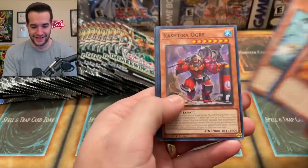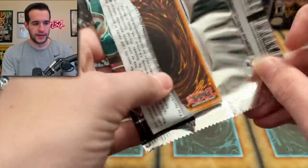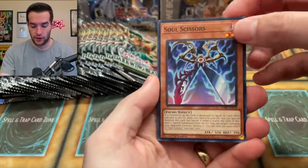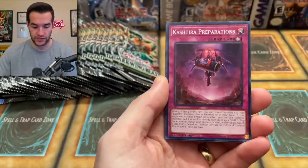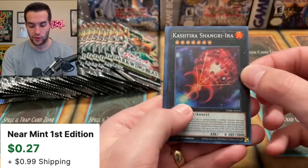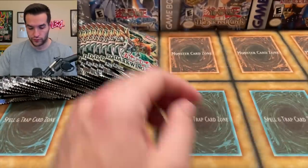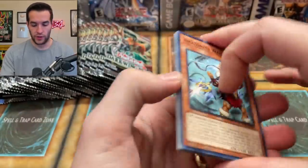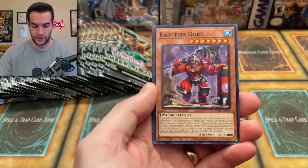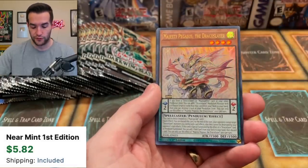Blackwing Zonda, we got the Kastiri Ogre and the Sprite Double Cross. Pack number two — Soul Sisters, Amazonas Spiritualist, Kastiri Preparations, Go to Cosmos, Kastiri Sangry Era. Bayrock Dragon and Underworld Ritual of Prediction. Amazonas Warchief, we got the Kastiri Ogre, Ninjutsu Art of Dancing Leaves. All the Ruxim Special into the first Ultra of the second box — Majesty Pegasus the Draco Slayer, really beautiful card actually, the light hits it really well.